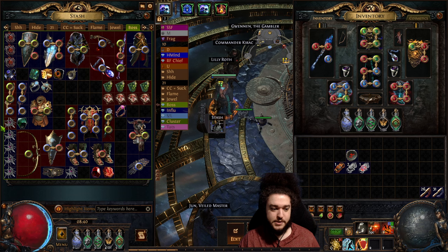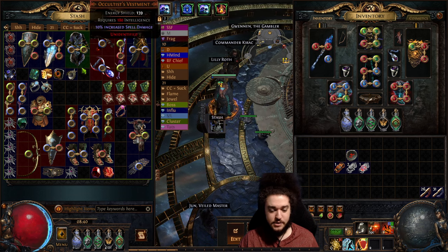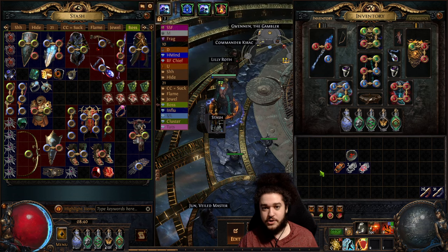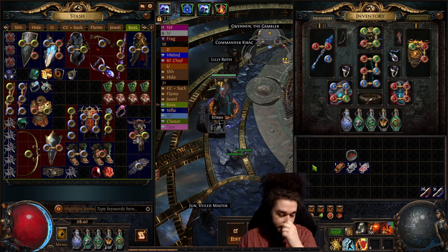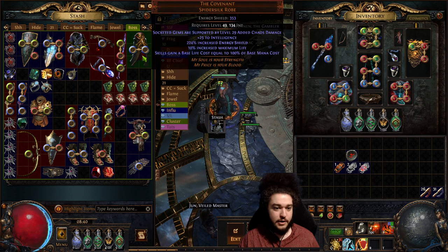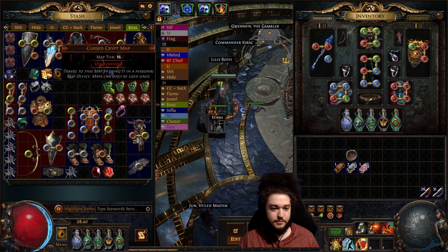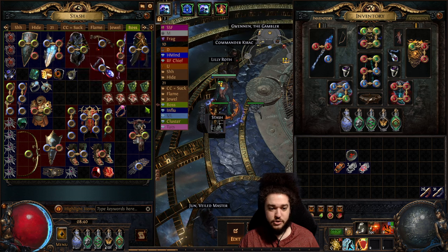Over here I have a boss tab that actually has nothing to do with bosses — it's just about uniques that we have farmed so far. This character does not run any magic find; it is just pretty much this strategy. So we've got Covenant, Wrathpith, Cosbreeze — I don't know what this is but it went off on the filter — a bunch of Cursed Crips, a bunch of Putrid Cloyster.